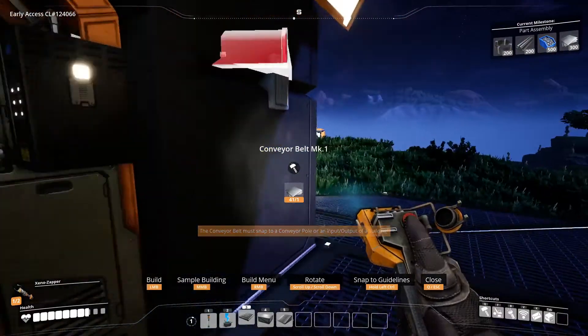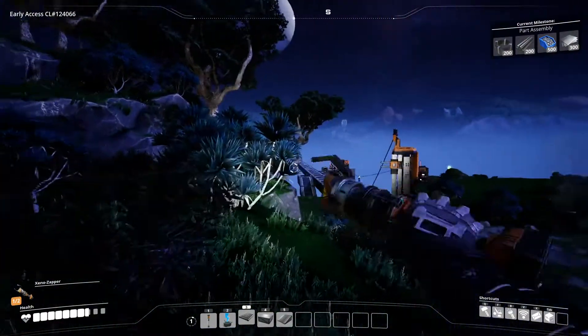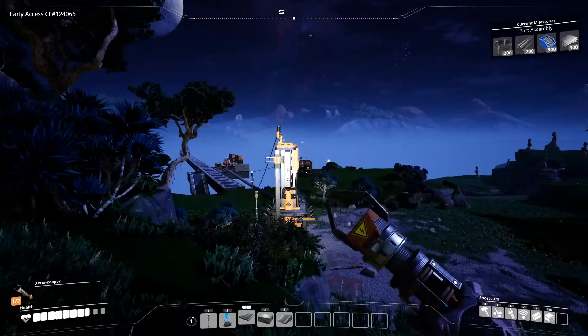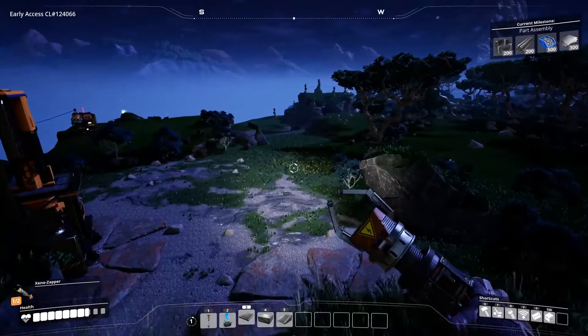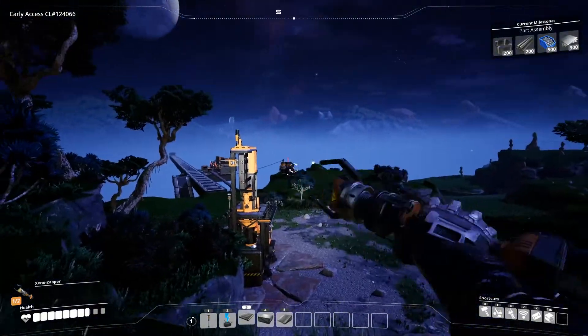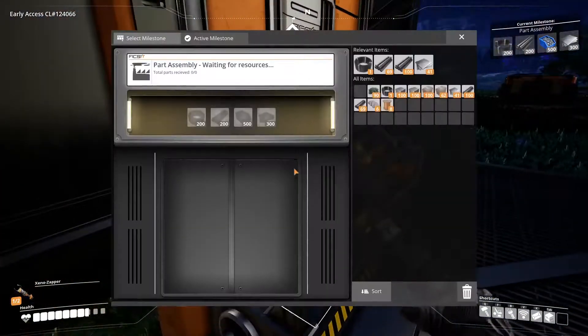So last episode we made some good progress on this over there — start of a base. One thing I was thinking is we can't get proper full automation going until we get better power, because currently we have biofuel. But I don't know where coal power is, I think it's quite far back.